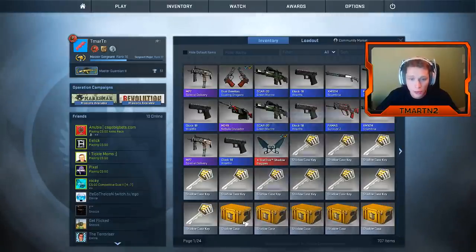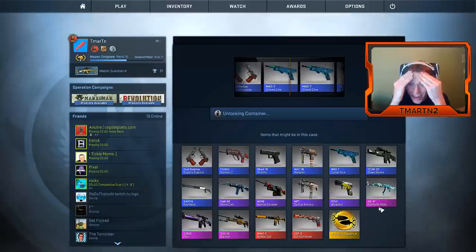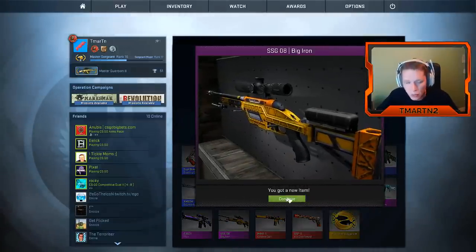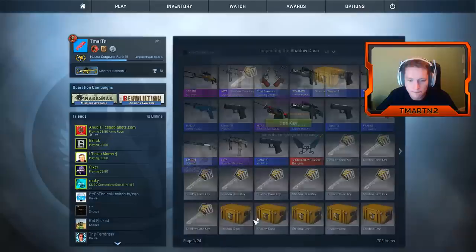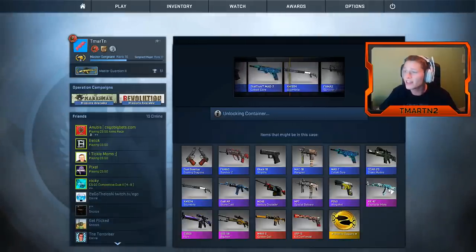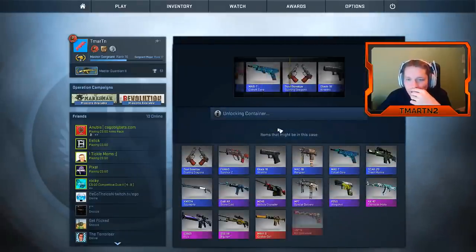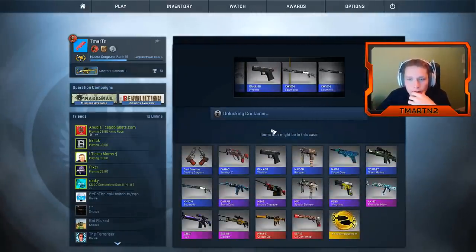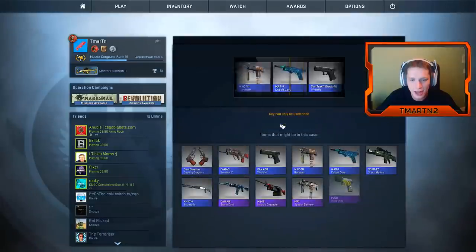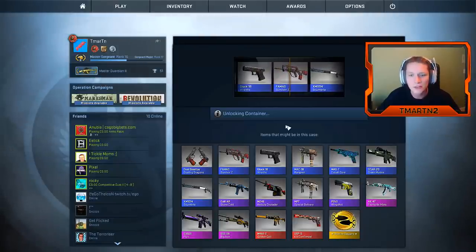It's crazy how things work out. SSG 08 Big Iron — why not throw some pinks in the mix! Unfortunately we already had this one. I would have liked to get a different pink — the G3SG1 Flux or the AK-47 would have been sick. To think that I was so close to not doing this — just wait until tomorrow, wait two days, they're gonna be a lot cheaper. But I was like no, do it for the people! Thank you all the guys who commented on the last video wanting to see another opening. That was for you guys.